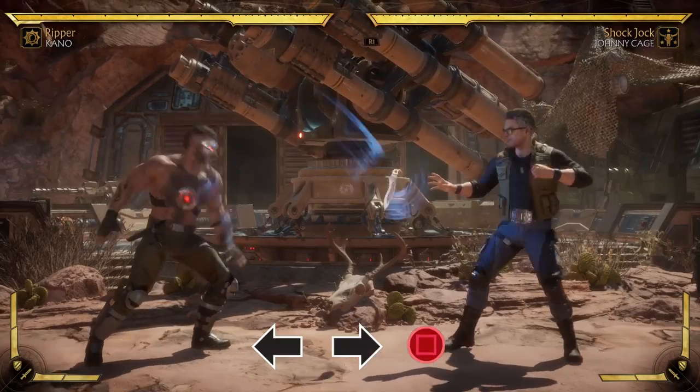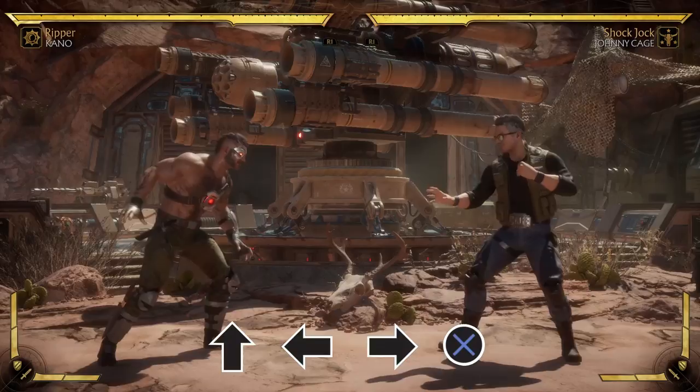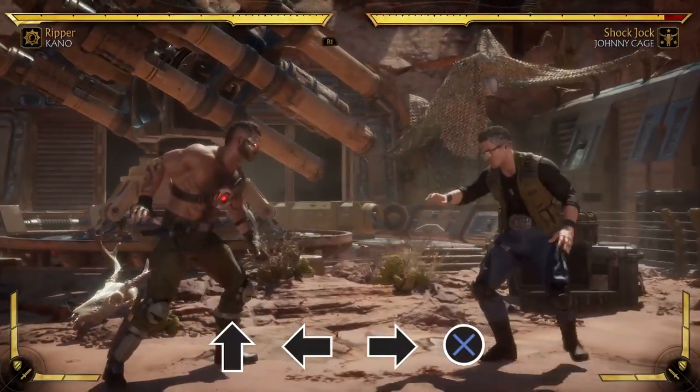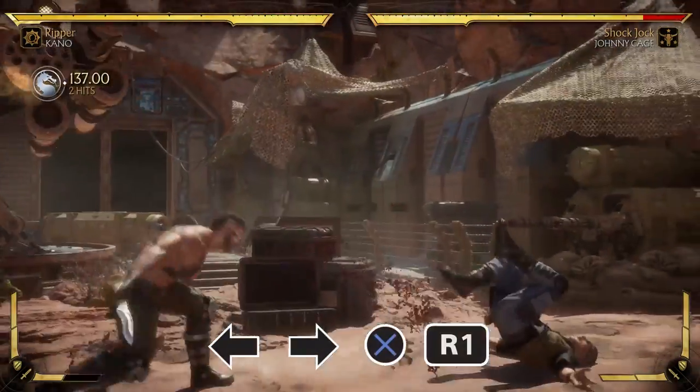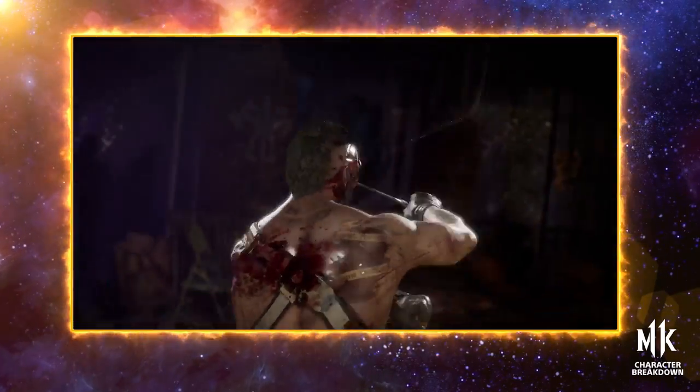Universally, Kano only has a few special moves: Knife Toss and Black Dragon Ball. However, the Black Dragon Ball can be done in the air and has a different attack follow-up whether you amp it on the ground or in the air, making it a quick check for opponents that need to respect it.